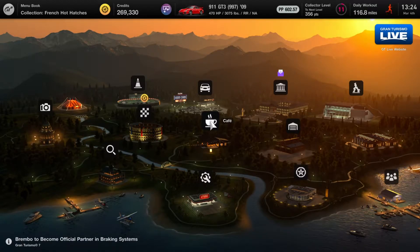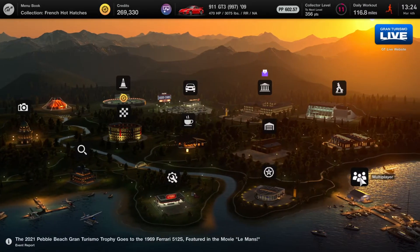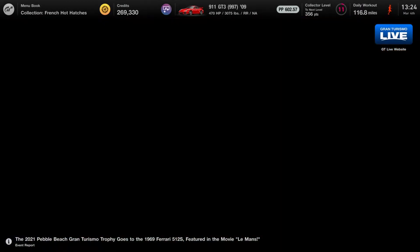If you play Gran Turismo 7 and you're wondering how to get multiplayer to show up, as well as the Sport mode — which is a competition-level multiplayer with set rules and all that good stuff — here's what you're going to want to do.